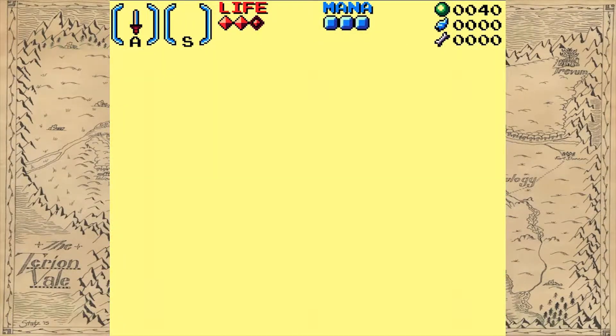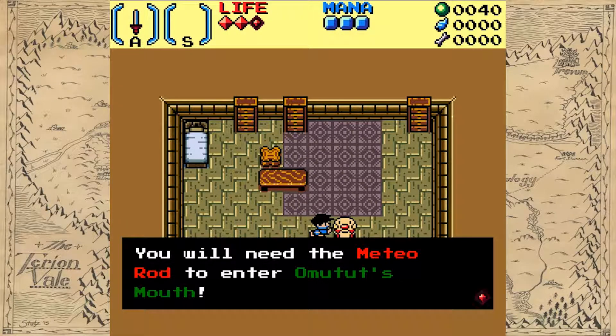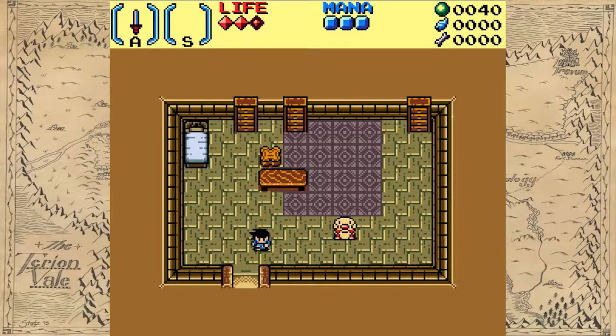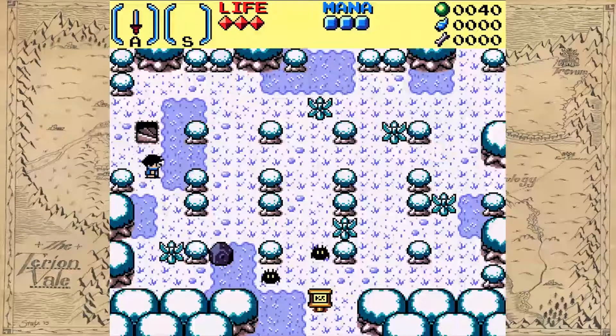What is this? Your house. You will need the meteorod to enter Omtut's mouth. Okay, that's obviously an item. Oh my god, there's a dodge roll! That's going to be something.